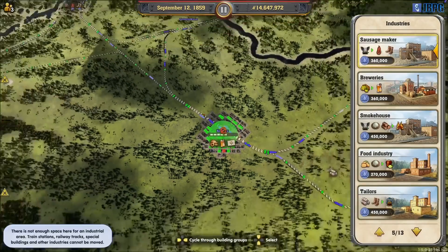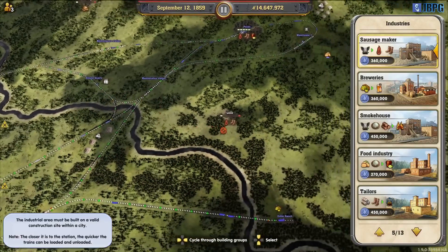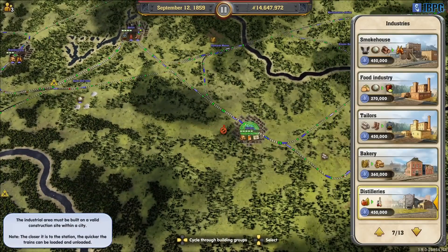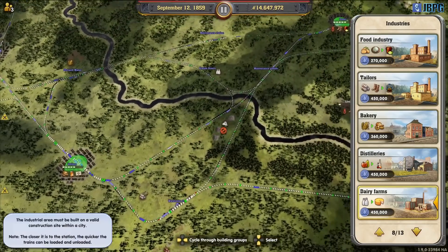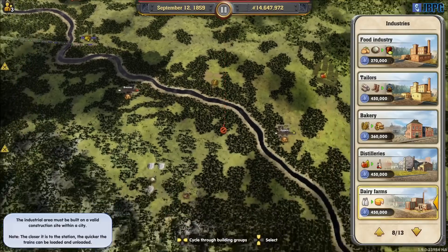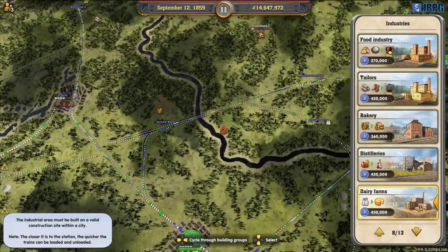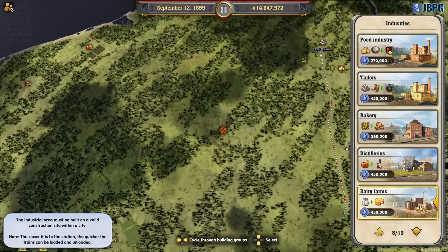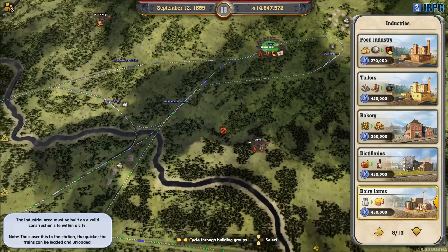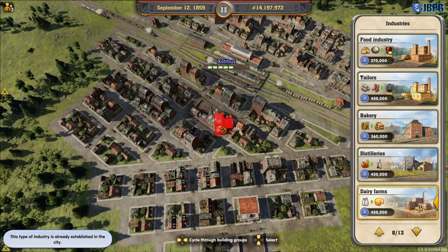Cottbus has a brand new industry slot available. We might go dairy over here actually, because we don't have any dairy in this region and we do have Crouse Quarry quite close by. For sure we don't have fruit nearby — we could do a distillery. Just looking around to see if there is any fruit in the area. Not close. There's hardly any fruit anywhere. Let's put a dairy farm in just here.